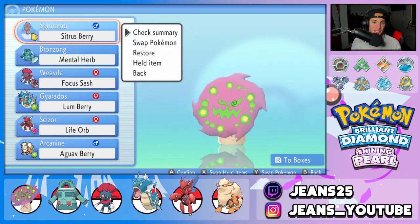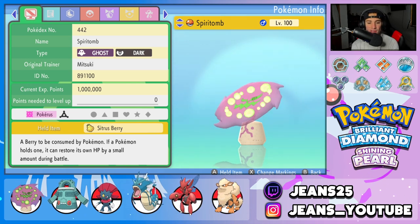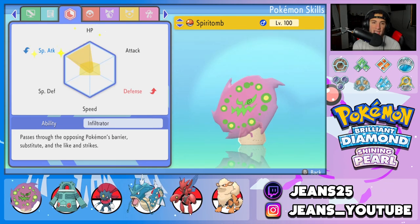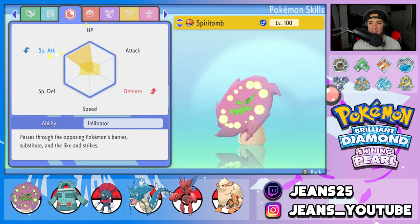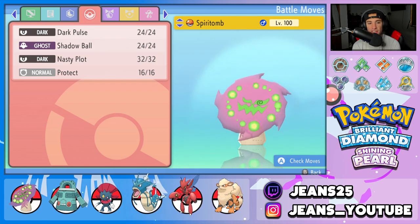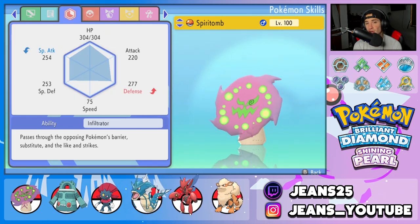We are getting started here with Spiritomb with today's team preview. It is such a cool Pokemon — just look at his design, I think it looks absolutely amazing. It is a Ghost and Dark type. We give it a Sitrus Berry as its item, and he's got the Infiltrator ability with EVs boosted in Special Attack and HP. Cannot wait to use him in Ranked Battles. The moveset for this guy is going to be Dark Pulse, Shadow Ball for STAB, Nasty Plot to set up that Special Attack boost, and Protect. Its speed is rather low at 75, so this is going to be a Trick Room Pokemon.